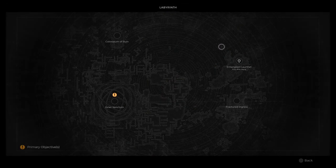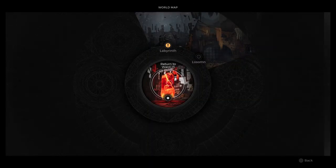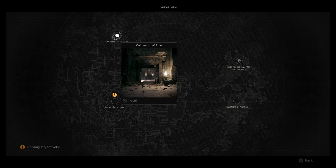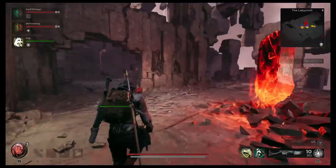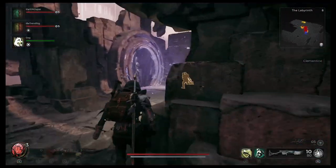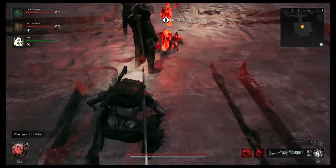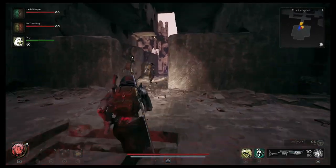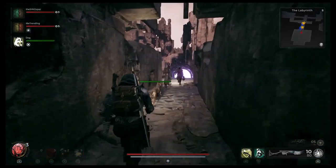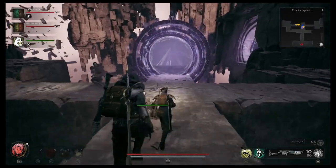Now let's move on to the Enigma. For the Enigma we're going to be in the Coliseum of Ruin — fast travel to this location. Once we get in there, we're going to take the path to the right, go through this portal, and this will bring you to the checkpoint that's just past Bastion. You could also defeat Bastion and come here that way if you don't have that fast travel unlocked yet.